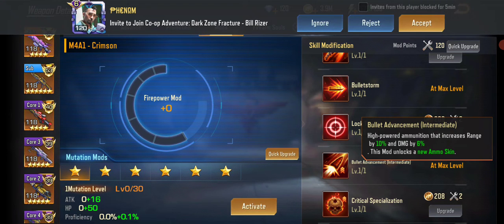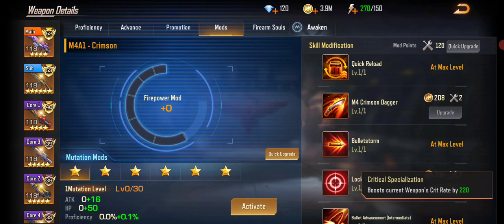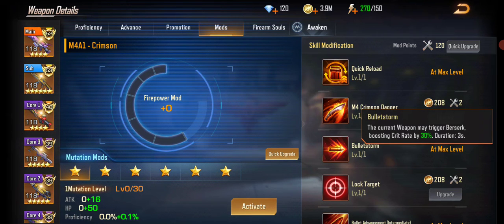Your goal with this weapon is to hit the opponent, trigger Berserk, and compile as much damage as possible. Crit Specialization increases the crit rate, which works well with Bullet Storm. So this weapon is really good — it's a mid-tier weapon overall.